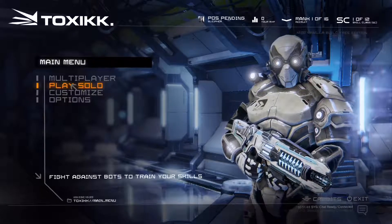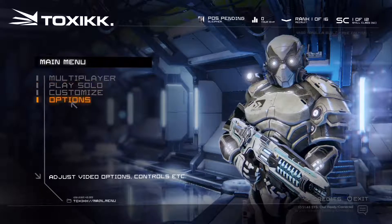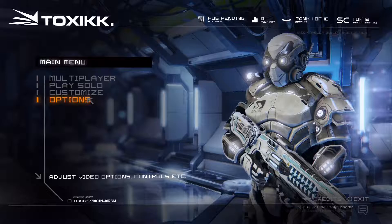This is the main menu — looks pretty good. I don't think you can actually click on any of this, it's just for show. There are two buttons: credits and exit, and all your stats up here. We've got multiplayer, engaging online battle, play solo where you can fight against bots, and you can customize your character or go into options.